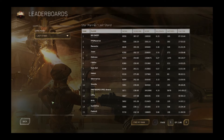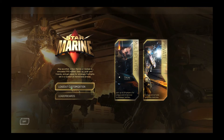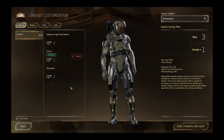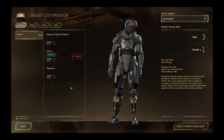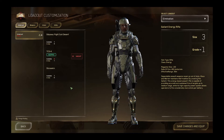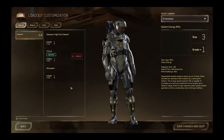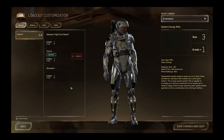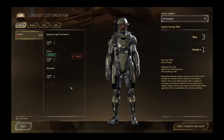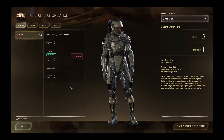Next you're going to want to check out the loadout customization. Here you can choose the weapons, armor and utility items that you want in your loadout. Don't panic — all of those are provided for you. The reason for this is no player has a distinct advantage or disadvantage because of a new weapon. You get the same loadouts, the same armors, the same utilities as everybody else.